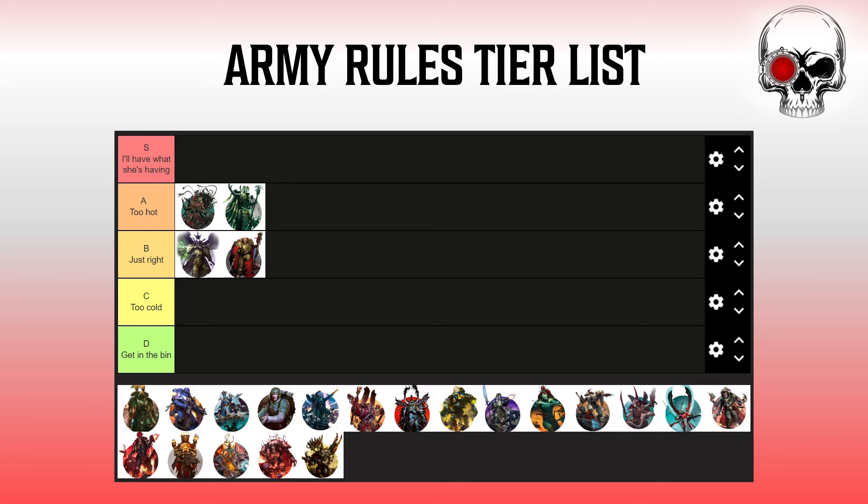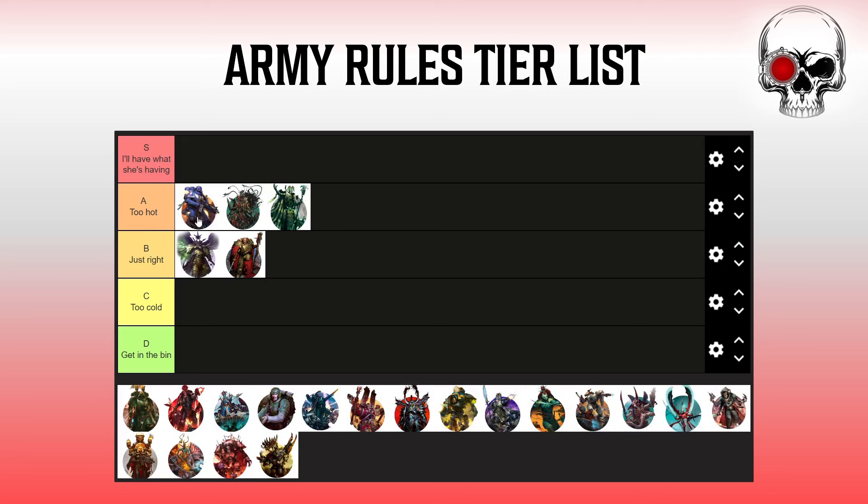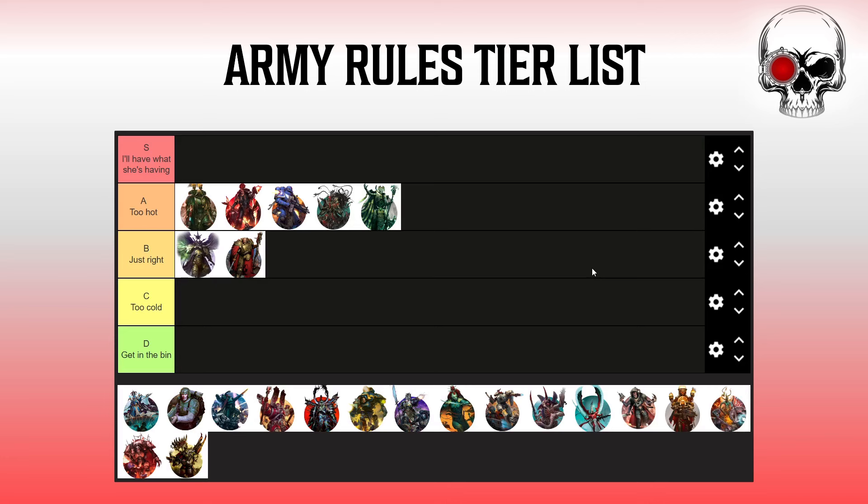Dark Angels — thinking about Space Marines in general, I'm going to move Deathwatch into this discussion too, as it makes sense to cover them all in one go. For most Space Marines, including Blood Angels, Black Templars, and Space Wolves, Oath of Moment is really the main army rule. Dark Angels also have access to Ravenwing and Deathwing which unlocks other elements, and Deathwatch has rules around different unit types and kill teams. But for all intents and purposes, the re-rolls you can pick every turn with Oath of Moment is just really strong — re-rolls to hit, whether shooting or melee, are never not good.